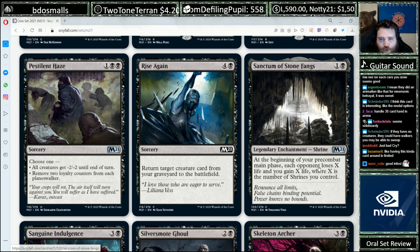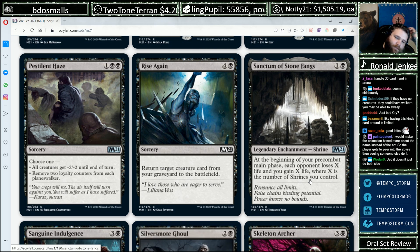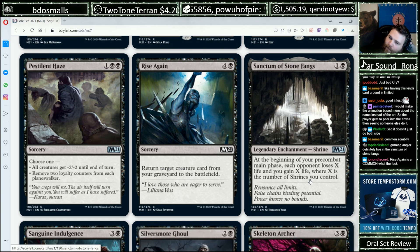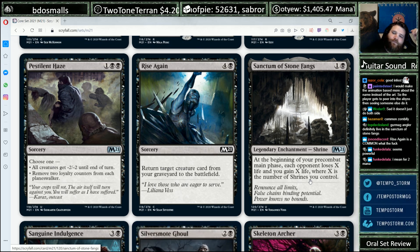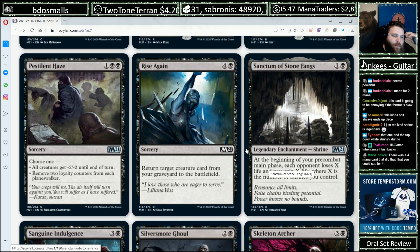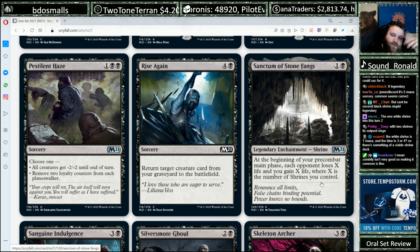Sanctum of Stonefangs, one and a Black, legendary Shrine. At the beginning of your pre-combat main phase, each opponent loses X life and you gain X life, where X is the number of Shrines you control. This card is sweet. Just by itself it's like a Cat loop — probably not worth it alone, but with the second shrine it starts to get deadly, and three shrines starts to become hard to race. This kind of thing always ends up decent — better than it looks on paper. Ill-Gotten Inheritance had a similar feel, and you could play multiples.